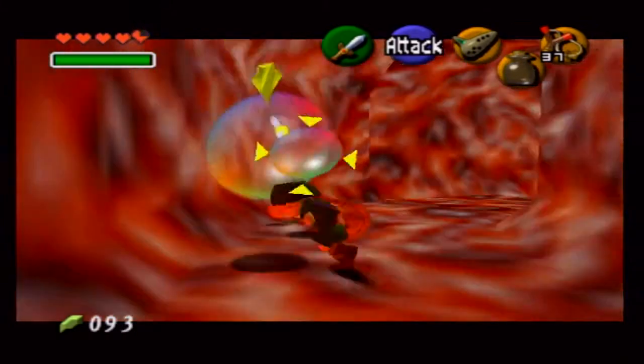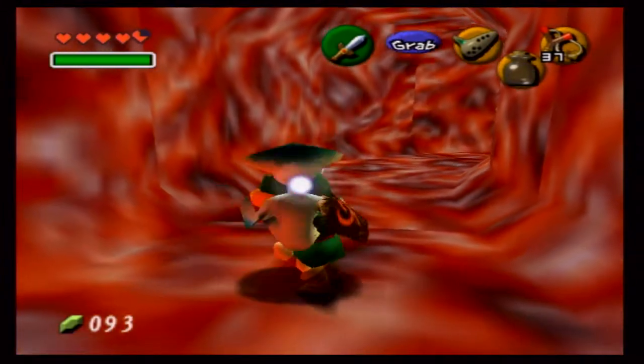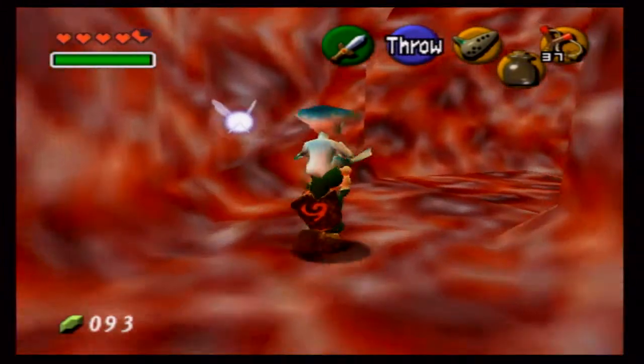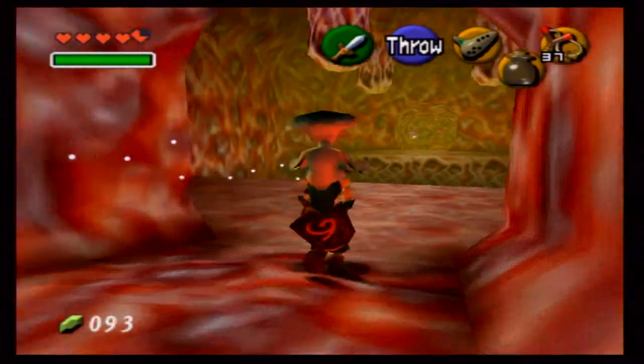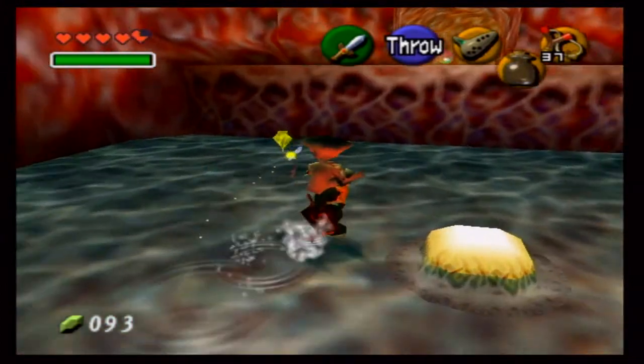One more thing I want to point out — before we got to this dungeon, on my way back from the Kokiri Forest, I picked up a heart piece which was located right outside Zora's Domain. Basically all you need to do is get a chicken and glide yourself over there. That's about it.